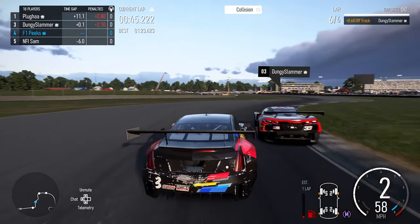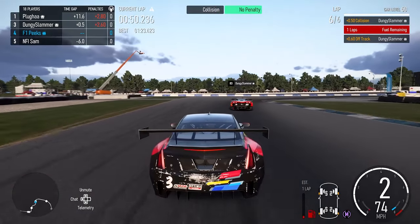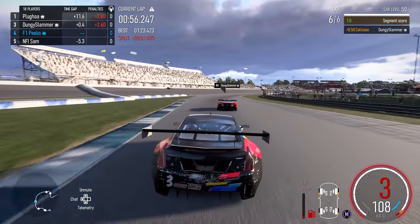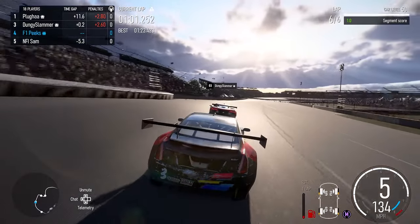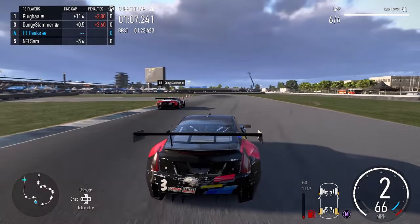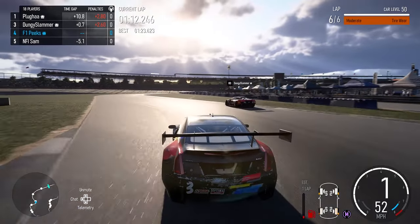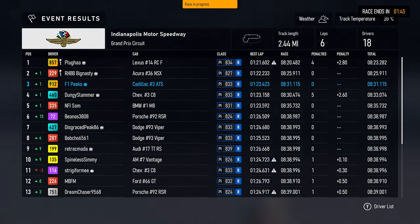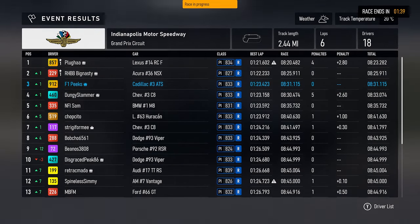On the final lap, at the same point in the S's, he makes slight contact again and gets through. We're suffering a bit more tyre wear but we don't want to let him get away. He now has a 2.6 second penalty, so we want to do it on track if possible. We close up a little but he extends the gap slightly through the last two corners. In the end we finish P3 because of his penalty — and I hope you enjoyed these two short races.